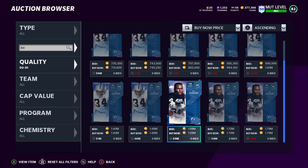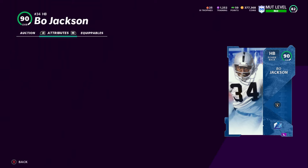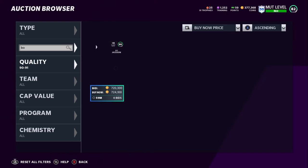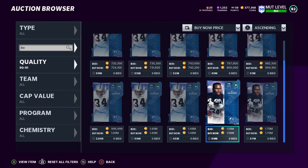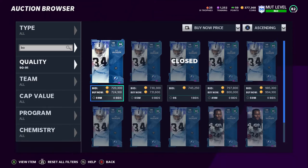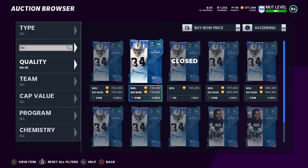On the auction block we've got some cards — 1.6 million for the LTD Bo, and the 90 overall Bo is around 730K. People were thinking he'd be around 900K to a million because you still need training, which would bring the cost to about that range. When I played with him in the challenge he felt really good, though that was on rookie arcade mode. His stats are amazing — check last night's video for a comparison to other running backs. Cards are selling; we saw one go for 700K, so demand for Bo is really high.